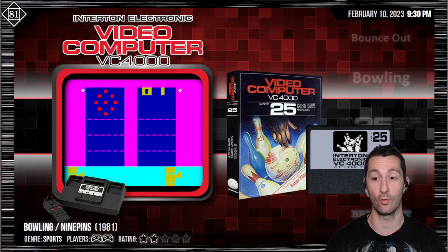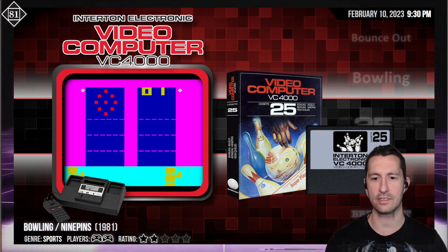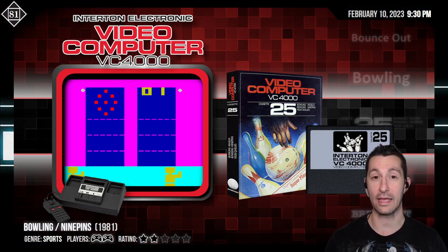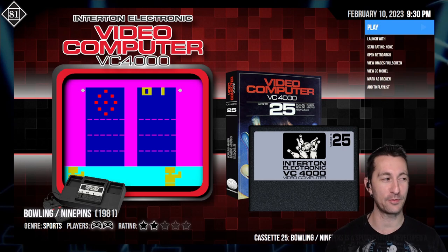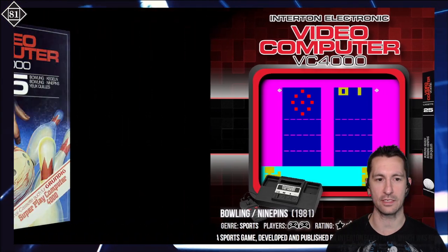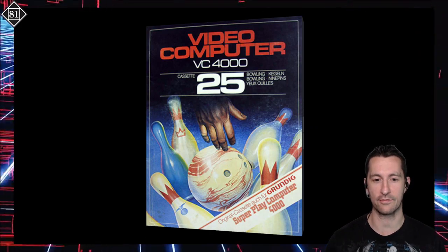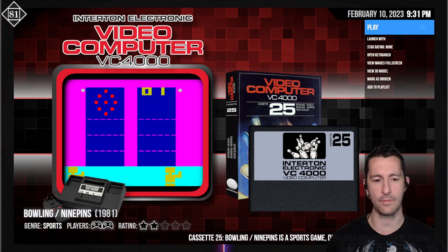We're going to Germany. Ladies and gentlemen, this is the Interton Video Computer 4000, or the VC-4000 — otherwise known as the Interchangeable Programmable Video Game. It does go by other names, similar to the Creative Vision. It's very rare, and so rare I couldn't find any commercials or advertising — that's why there's no video for this one. Let's see what the box looks like for Bowling Nine Pins on the Interton VC-4000. Cartridge number 25, and looks like we don't have any manuals, so we're just going to go.